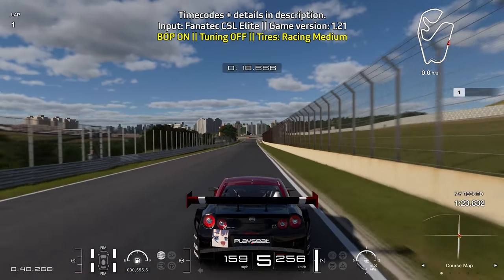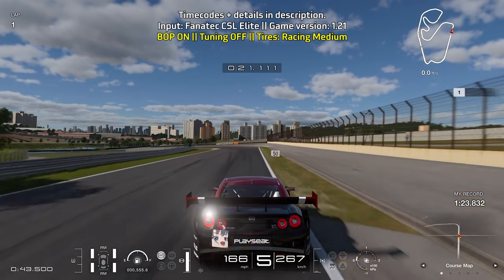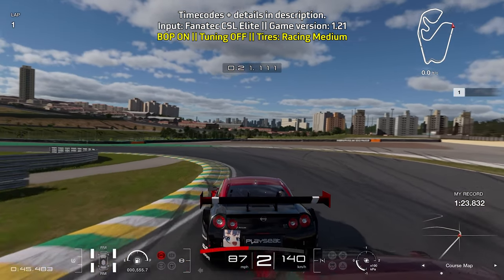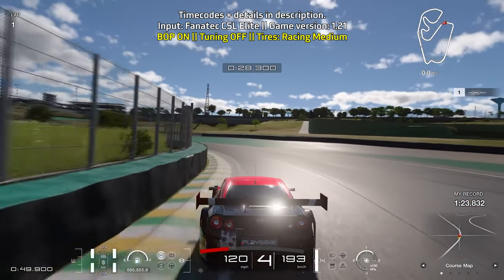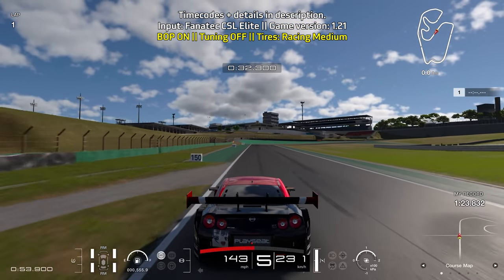Then bring yourself towards the right side of the track and brake just as you reach the 100 meter board — more specifically, as you reach this patch on the right. Full braking power, then ease off the brakes as you're turning in. Let the car coast for a short moment to let it turn in, then get on the throttle. You can also briefly go down a gear to help the car turn in a bit more.